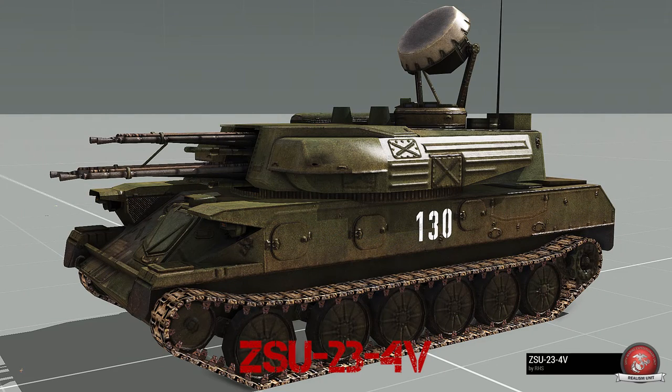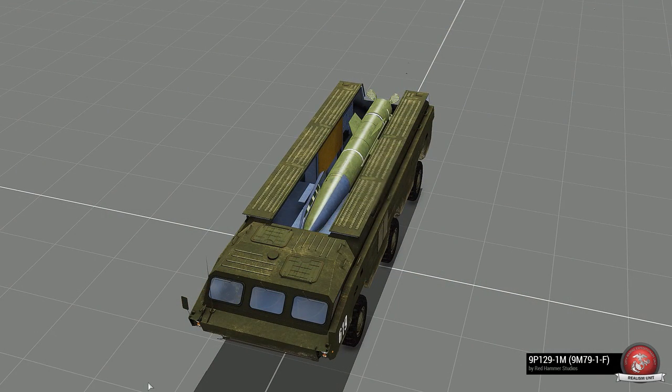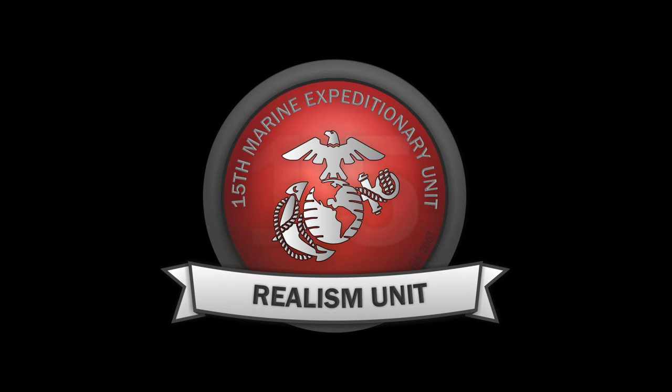The ZSU is pretty easy to identify — it's an anti-air vehicle, easily profiled by the radar dish on top, the many barrels sticking out of the front, and its longer shape. The next vehicle is also easy to identify in the field: it has a long, flat profile and actually carries a Scud missile. I hope this video helped you as much as it helped me creating it. If you enjoyed the video, go ahead and leave it a like. Stay tuned for more training videos soon.